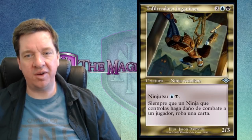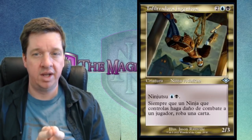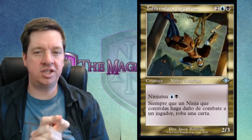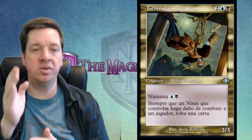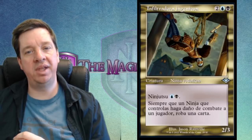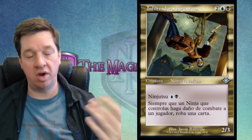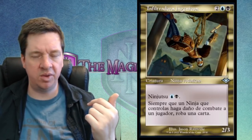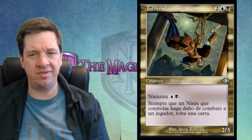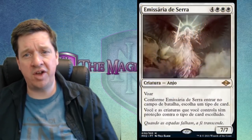Next is Ingenious Infiltrator, a reprint from Modern Horizons 1. It's one black, one blue, and two for a 2/3 ninja; ninjutsu costs one black and one blue. When you're attacking and a creature is unblocked, after the declare blockers step you can ninjutsu this guy out. His ability: whenever a ninja you control deals combat damage to a player, draw a card. I like these old school gold borders — the artwork shows this ninja using a crazy contraption to hang from the ceiling, scroll in hand.